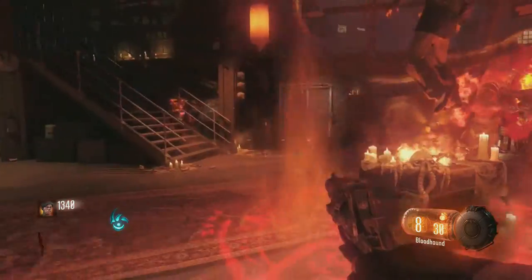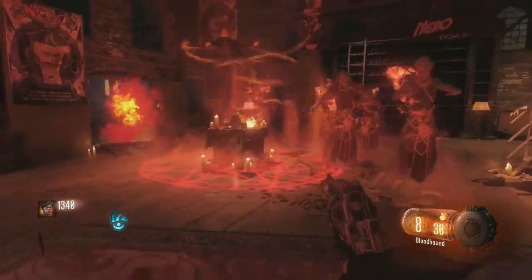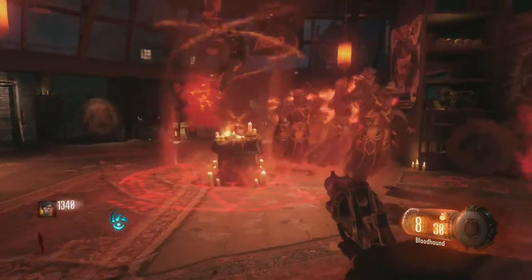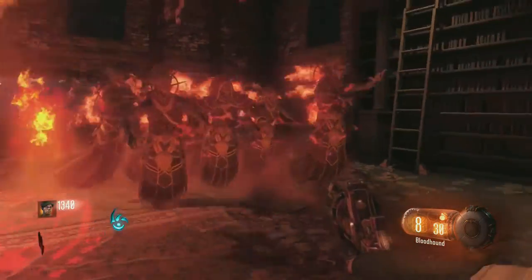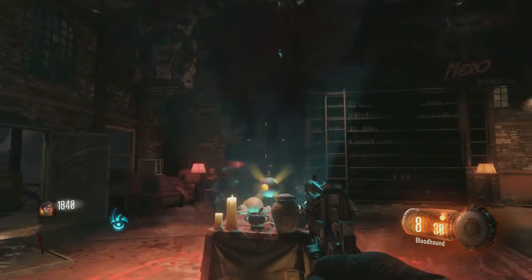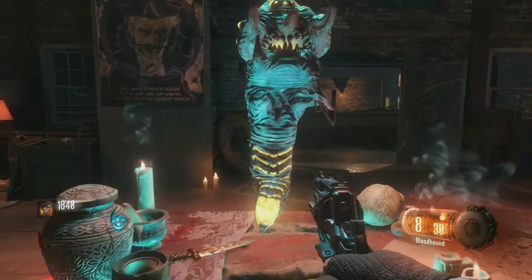Once the ritual begins it will spawn a bunch of red sorcerer guys. All you have to do is train around the room — you can kill them if you want because on round one they are one-hit kills with the knife, but there are so many of them it's not worth it. Just train around and it works. The ritual doesn't take very long, and once it's complete it will spawn the gate worm, which is what you use to open up the pack a punch.